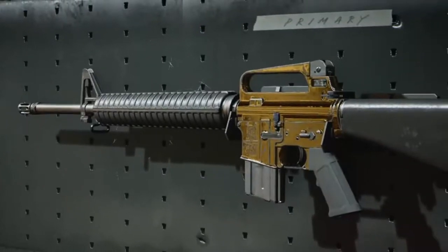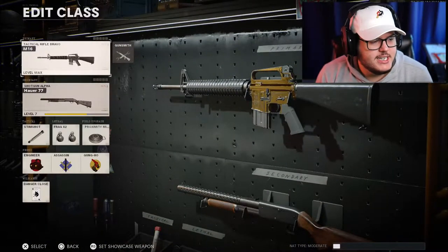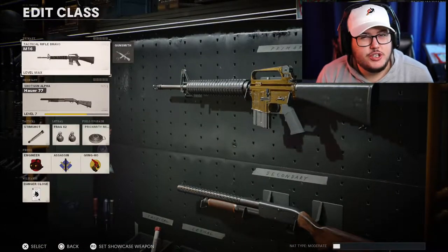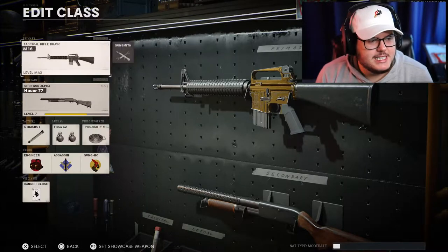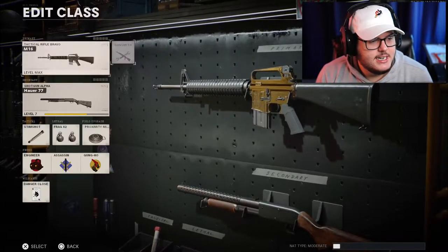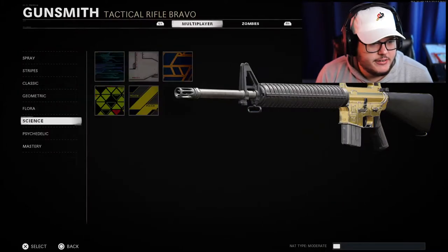Welcome to today's Black Ops Cold War video. Last night we got the M16 gold — isn't she a beaut? It was kind of easy since it's the M16. I wanted to do shotguns next, but I wasn't sure if Nuketown was still going to be here. Even though it's a small map, Nuketown is the easiest map to get all the challenges done, even long shots. So I just got the M16 done.